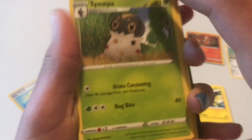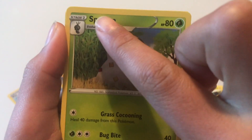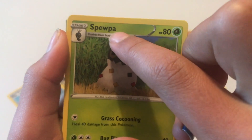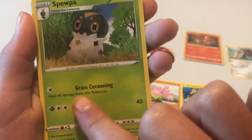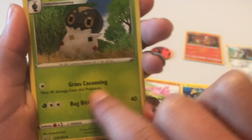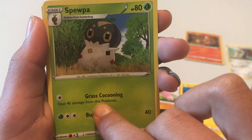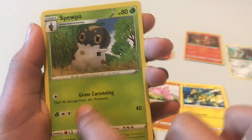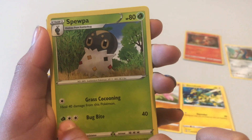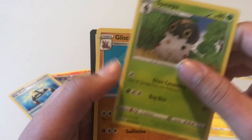This guy's cute! Swellpaw — that's a hard name. Grass Cocoon: heal 40 damage from this Pokémon, so you heal 40 damage. That's cool. Bug Bite does 40 damage.